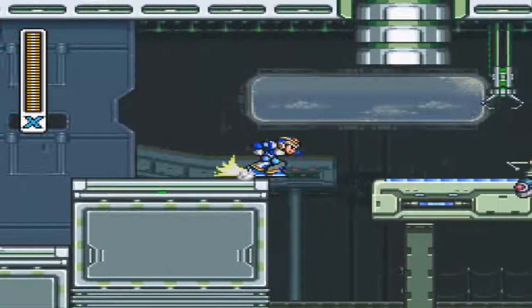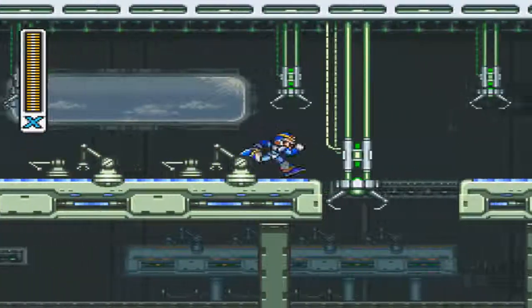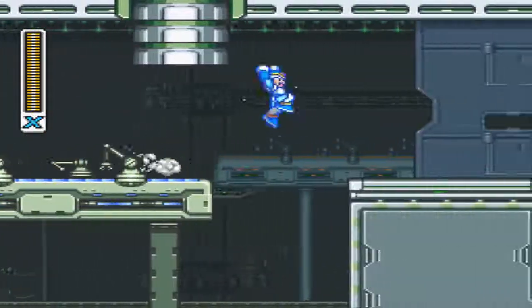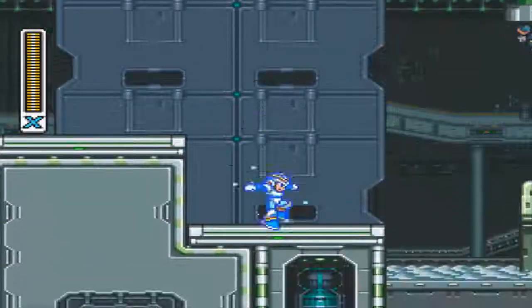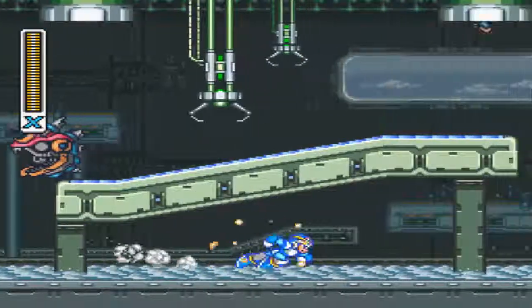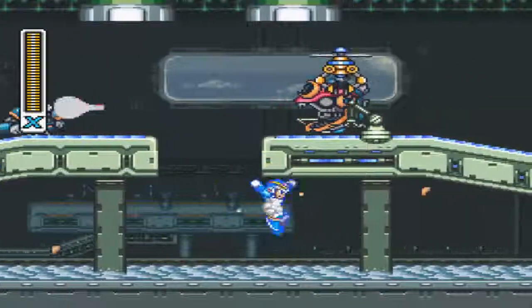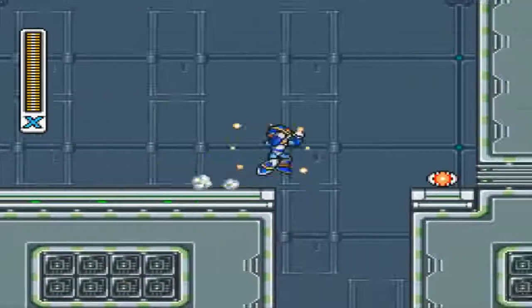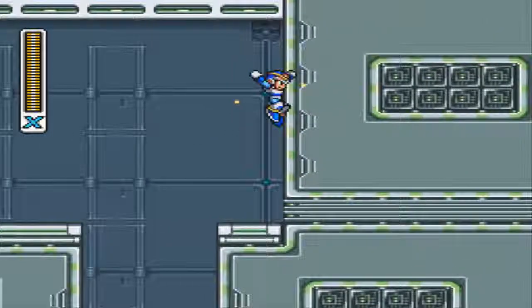Let me just say, some of the details with some of the upgrades that we get in this game look really defined for the SNES, because you can tell that we're wearing the helmet, and you can tell that we've got a new armor upgrade. It's not just 'oh you got this, but sorry we can't actually show you it' because of the number of sprites on screen and stuff.